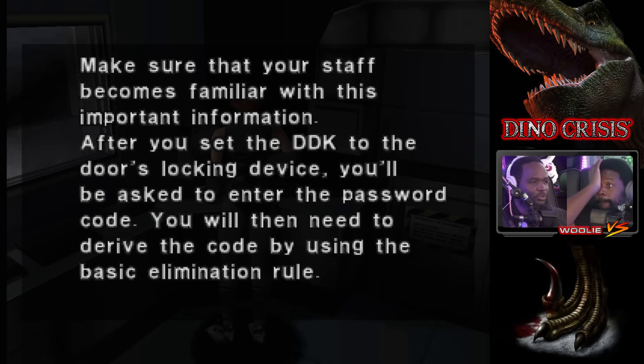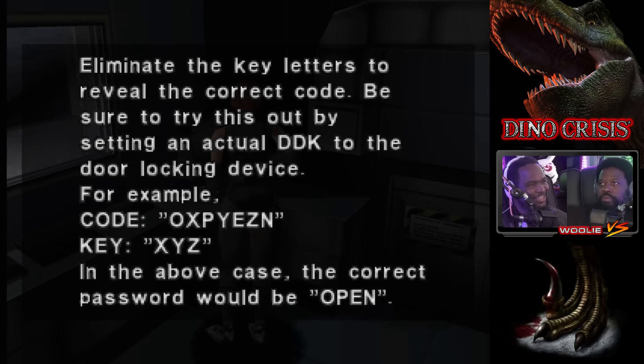8159! 'Recently, inexperienced guards have been assigned here and a common problem is they do not know how to use the DDK.' Let's see if the game makes note of this or if it's a write-it-down situation. 'Make sure your staff becomes familiar with this information. After you set the DDK to the door's locking device you'll be asked to enter a password code. You'll need to derive the code using the basic elimination rule — eliminate the key letters to reveal the correct code.' Are you serious? 'OXY, OXPYEZN — code key is XYZ, correct password: OPEN.' Oh my god. Just time wasters while the dinos are chomping your butt.